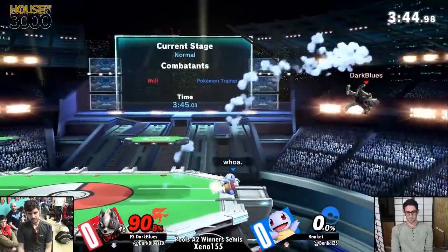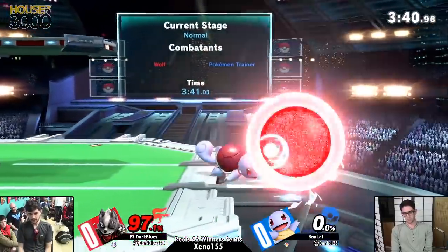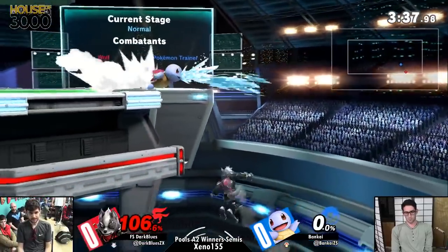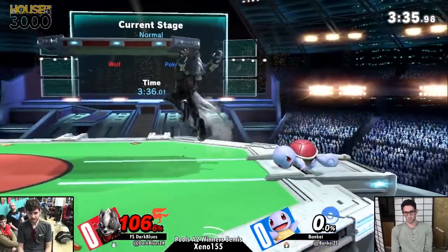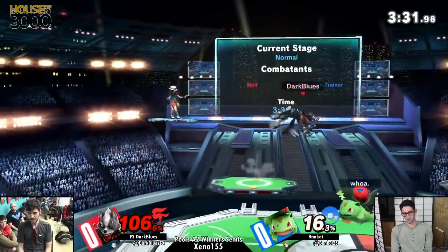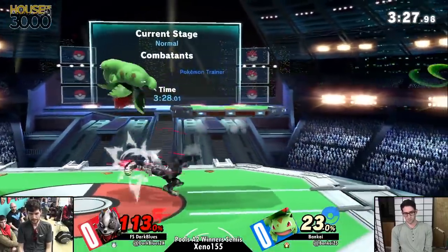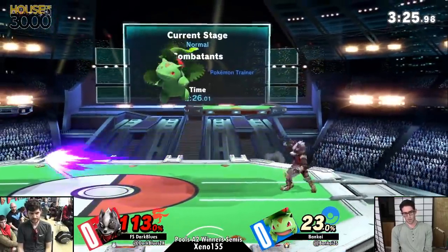Back throw - set up the position. No lag. Maybe see some Ivysaur, but Fonkeye's confident in the Squirtle. I don't think Blues knows about Squirtle's down smash, because he looks so surprised when he gets matched out. That is safe if you space it - you could definitely punish it if it's the first hit anyway.